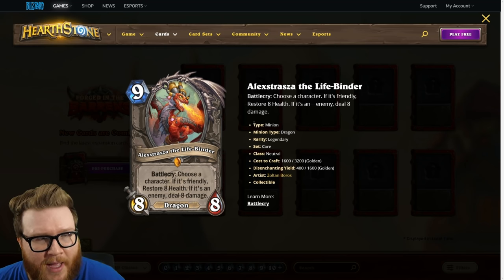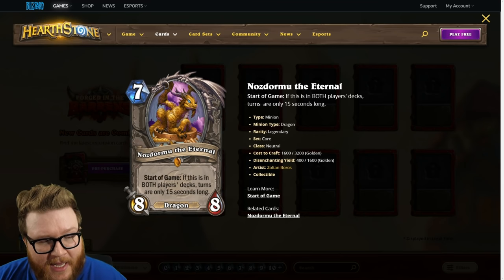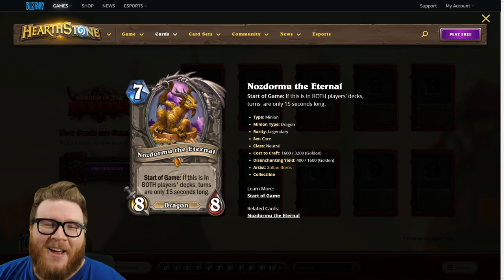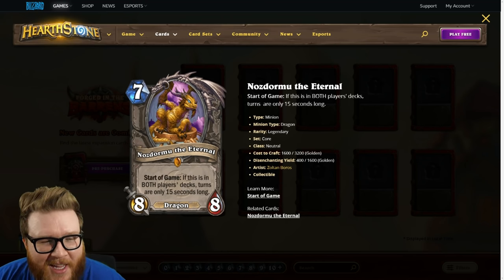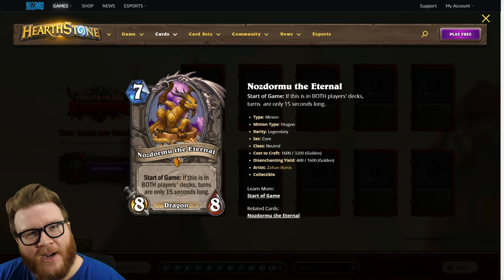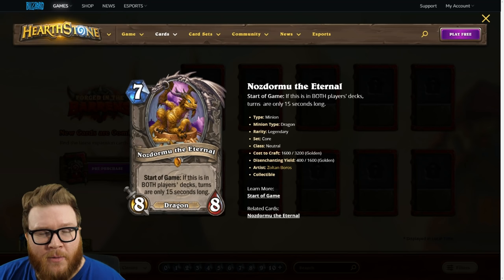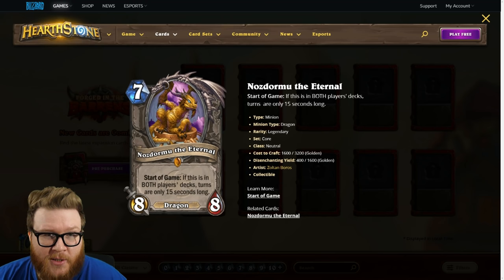Moving on to Nazdormu the Eternal — now changed to seven mana, still an eight eight. The start-of-game effect: if this is in both players' decks, turns are only 15 seconds long. So you can basically agree to speed Hearthstone if you want. If you don't want to play speed Hearthstone, don't run Nazdormu. This is really just a meme card — there's not much reason to run a seven-mana eight eight, and the start-of-game effect won't ruin games the way the old version sometimes did.